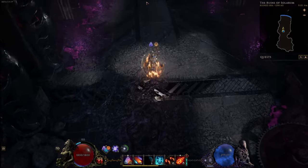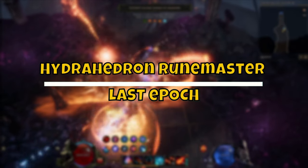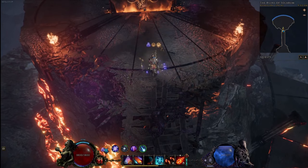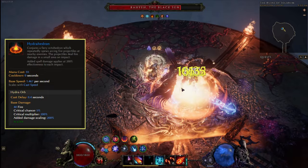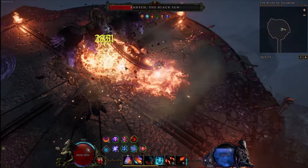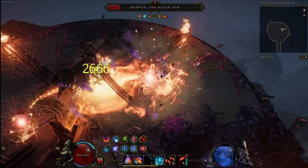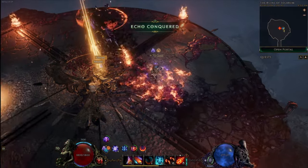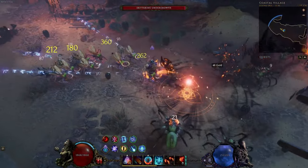Next up is the Runemaster, and for this starter build we're going with the Hydrahedron runic invocation as the number one starter build. As a Runemaster we get access to runic invocations, and we get different runes depending on what type of element is on the skill we recently used. Different combinations trigger different skills, and for the Hydrahedron it's fire-fire or lightning-fire-fire. The skill works like a turret — you put it down and it shoots out projectiles for a short duration. We can also link this to our Flame Rush, making it trigger the runic invocation each time we exit Flame Rush.